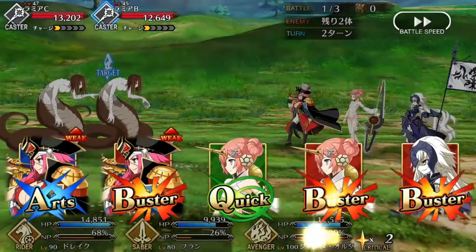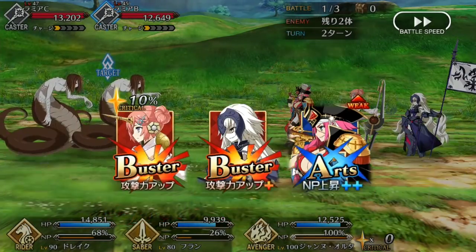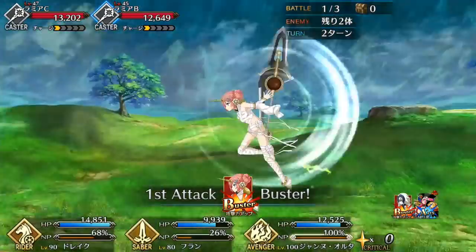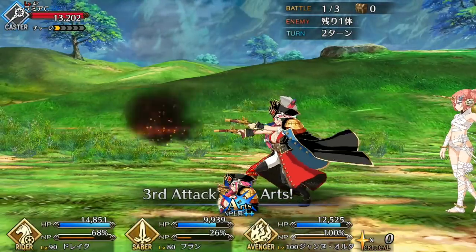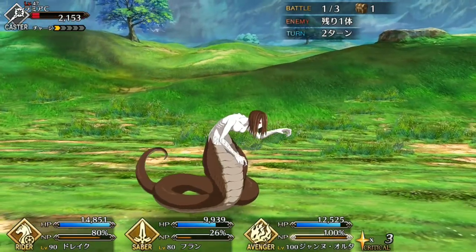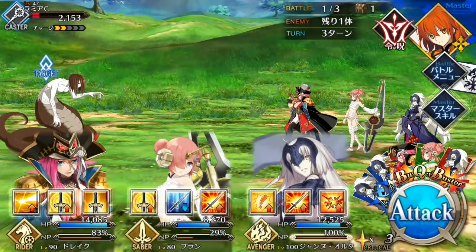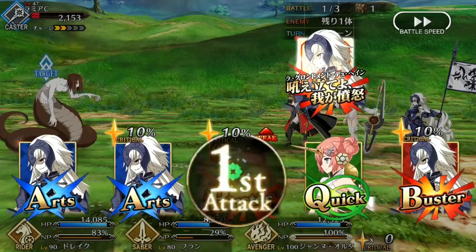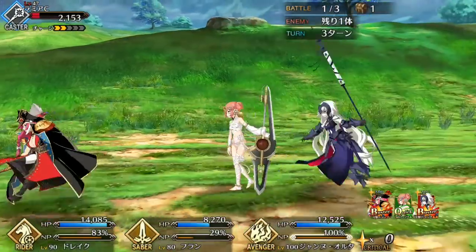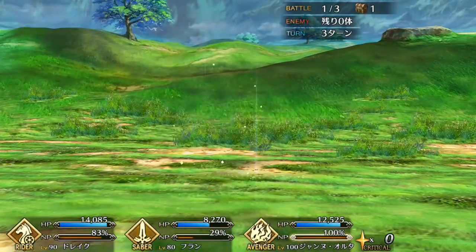While it is a more minor issue, her lack of any Crit Damage boosting skills can be a problem. The Crit Stars do a good job of charging her Noble Phantasm when she crits, but she isn't going to be doing as much damage as some of the other Riders or Archers. And if she manages to take stars from a stronger damage dealer on your team due to her incredibly high star absorption rate, it could be an issue — so just be mindful of that when pairing her with Gil or Emiya, or anyone else who loves to crit.